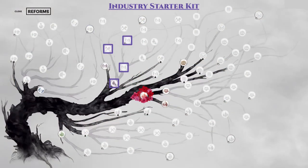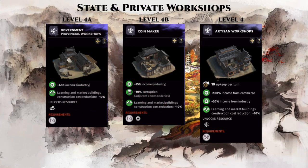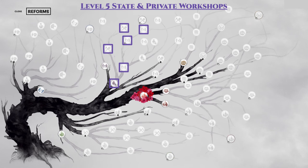Speaking of the state workshop branch, we have the industry starter kit branch next, covering the following 4 purple reforms. These 4 reforms are a must-have in every game and should always be prioritized. They unlock the level 4 upgrades for the state and private workshop building chains shown here. The level 4 versions are the maximum level you can build in a level 4 settlement or a small city, so these will be the predominant buildings in most of your commanderies in the early to mid game to supply your industry income. Following these 4 reforms, you can take 2 more reforms for the level 5 state and private workshop branch.